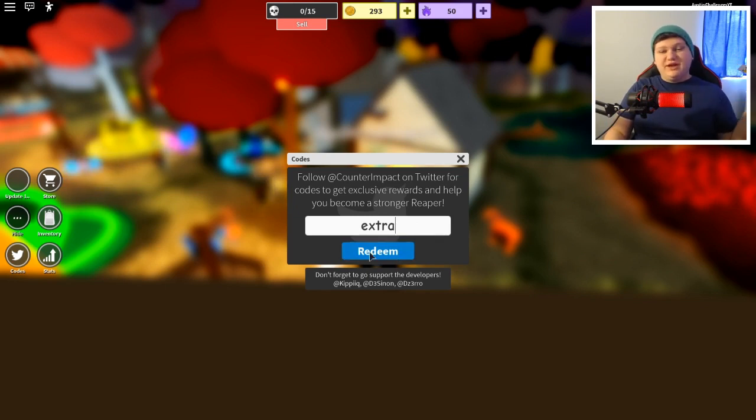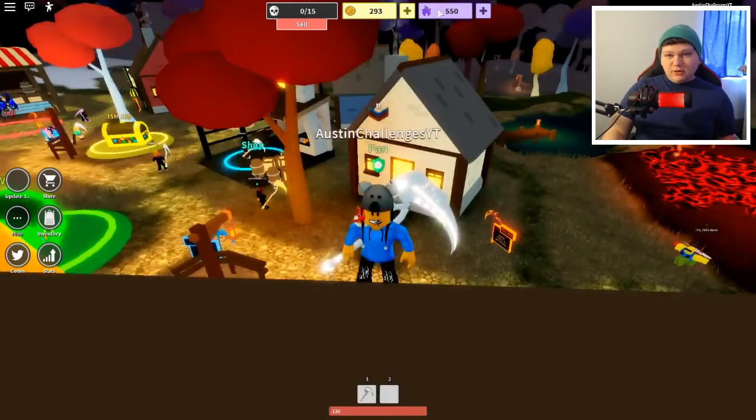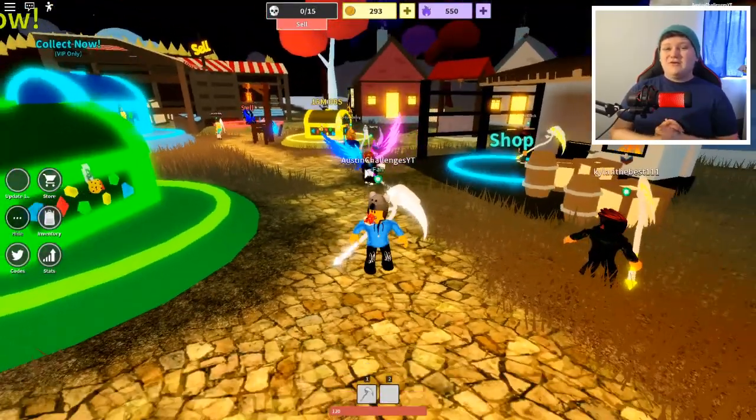Next, the second code is 'extra' — all lowercase, just like the first one. Hit redeem and boom! I thought we'd get more coins but actually we got souls from that — holy moly, so many souls! That is actually insane.